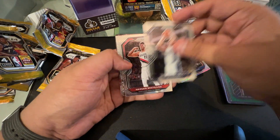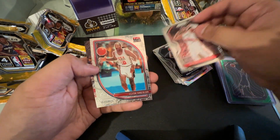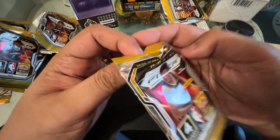We have Doug McDermott, Hassan Whiteside, Clyde Drexler, and then Rodney Hood. Last pack — let's see if we can pull something nice.